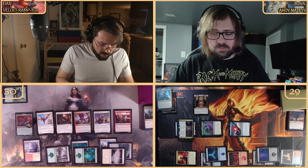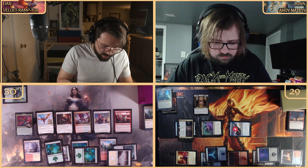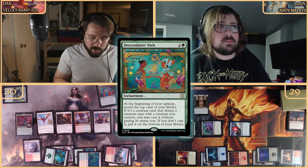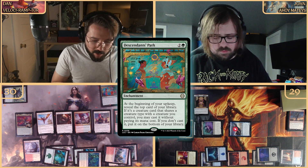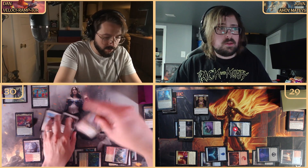Playing a Forest instead of Myriad Landscape, then tapping one-two-three for Descendants Path with beautiful new art — an enchantment where at the beginning of my upkeep I reveal the top card of my library. If it shares a creature type with a creature I control I can cast it without paying its mana cost; otherwise it goes to the bottom. Moving to combat — we're coming in with the whole crew. Total combat damage is fifteen.